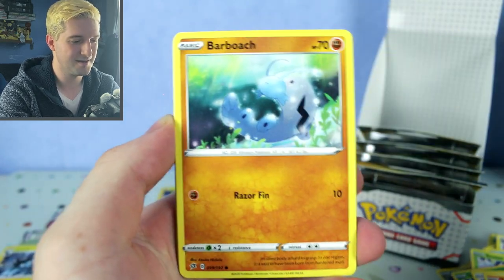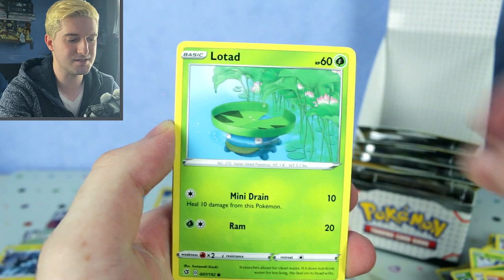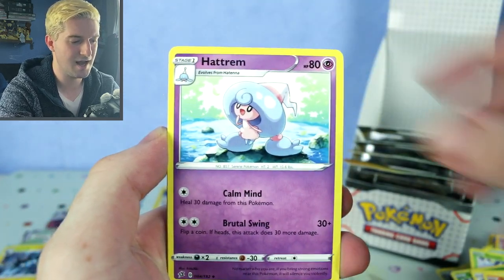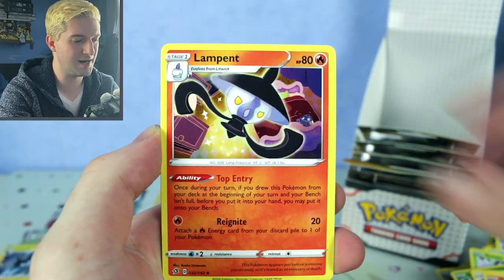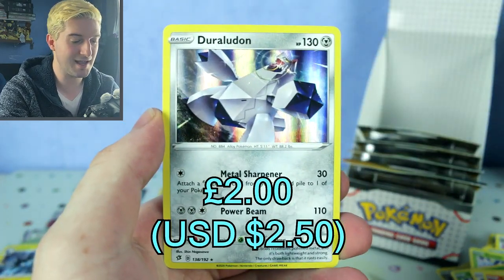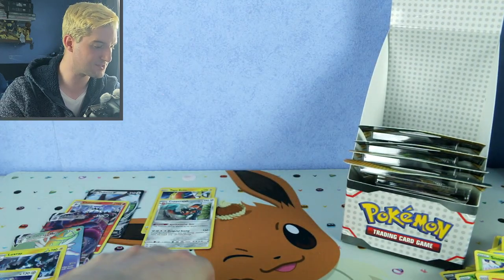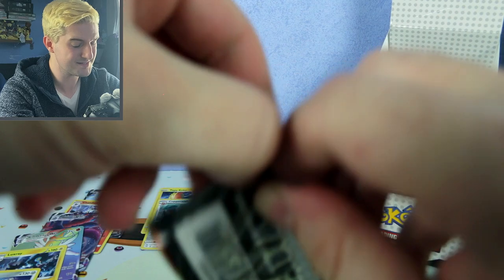I'll be Googling some things later. One, two, three, four — Caterpie, Barboach, Arrokuda, Stufful — first time I've seen these cards — Lotad, Hattrem, Poké Ball, Lampent, Roly-Poly reverse, and a Duraludon holo. Very very cool. That was two holos in a row — with Rebel Clash, seriously!